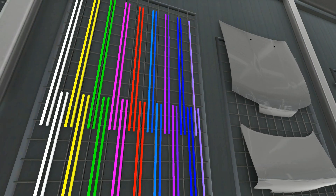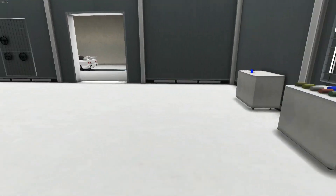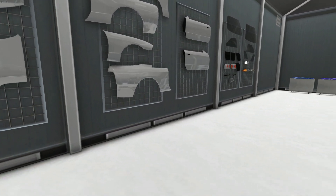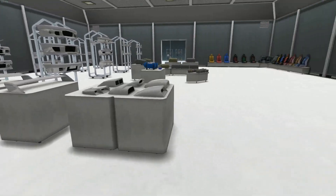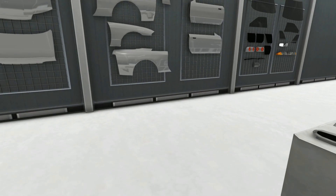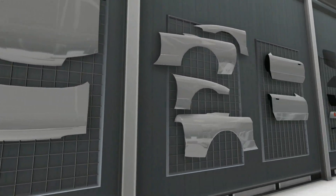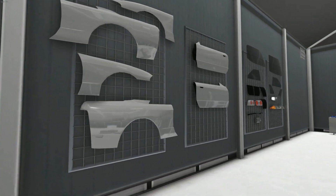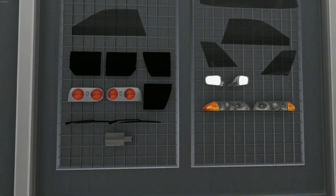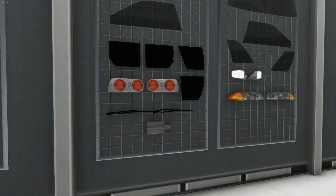Whatever car you have selected is what determines which body parts appear for you, but stuff like wheels and seats will be here no matter what car you choose. As you can see, these are all the original body parts for the Skyline — original glass panels, original mirrors, lights, original muffler, and wipers.